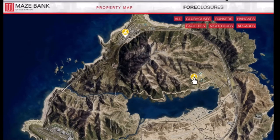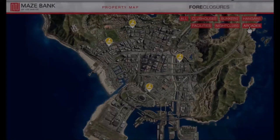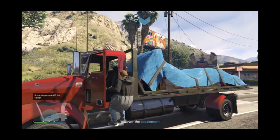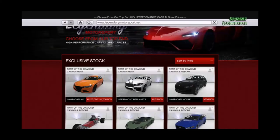To set up the heists you need to purchase an arcade, which acts as a pretend business where you secretly plan how to rob the Diamond Casino. There are four arcades in the city and two outside it, varied in price, but low-end options won't impact gameplay. Once purchased, you do missions to make the arcade look legitimate, then plan your first heist.